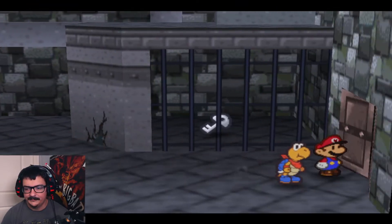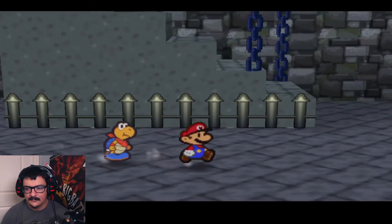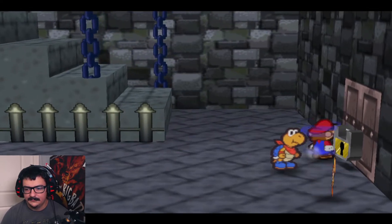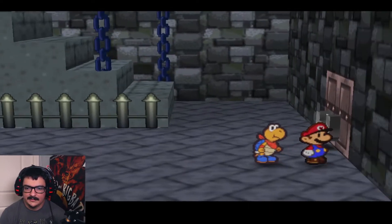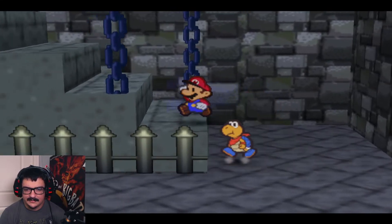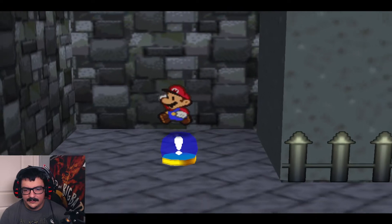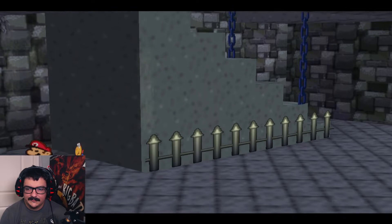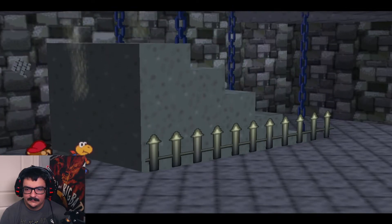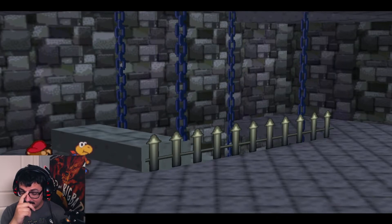Okay, easy peasy. Continuing onward. There's a switch here — I don't think there's anything on top of these stairs. I think this lowers them. Yeah. This will allow us to get to the basement level, I guess you could say.